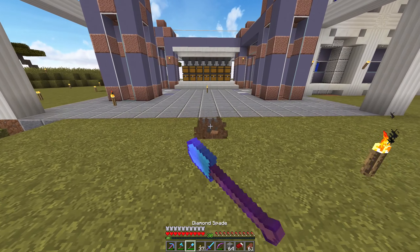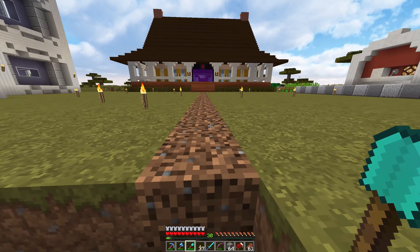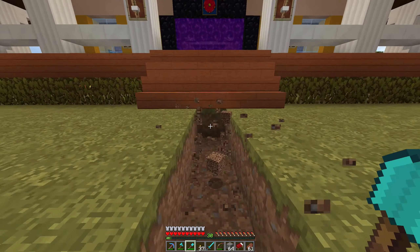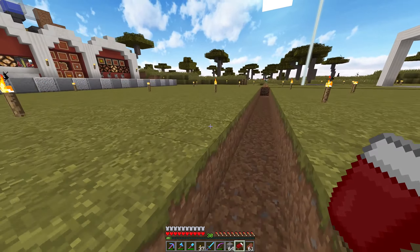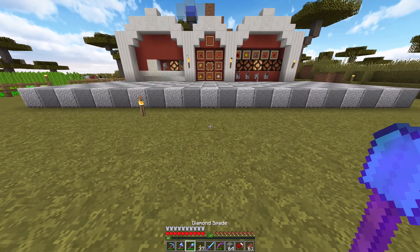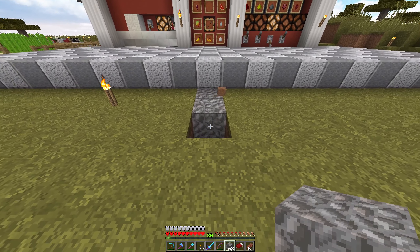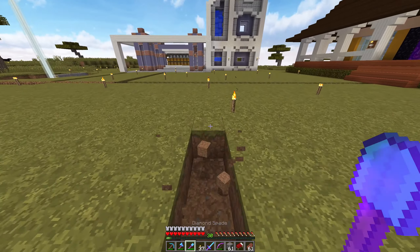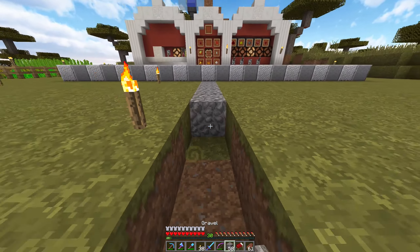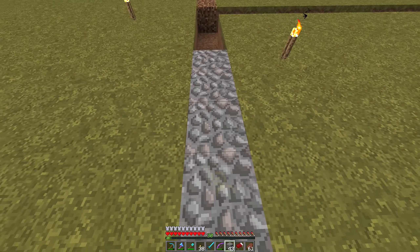First of all I want to connect all of this with paths. I would love to use the new path block that gets introduced in 1.9, if it is still in there - I have no clue if it really is, but at least it should be. It was teased a long time ago now, and it's really time for 1.9 to come out. I'm really anxious about that, can't wait to play around with it.